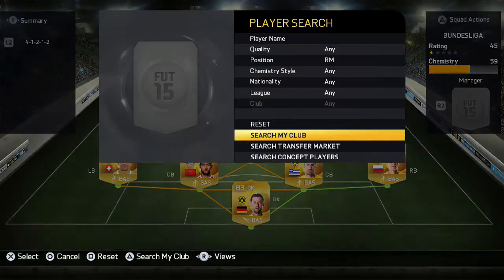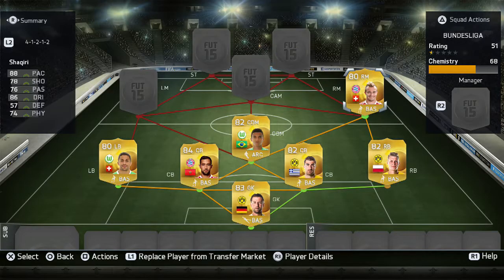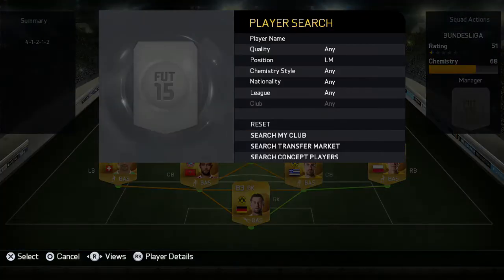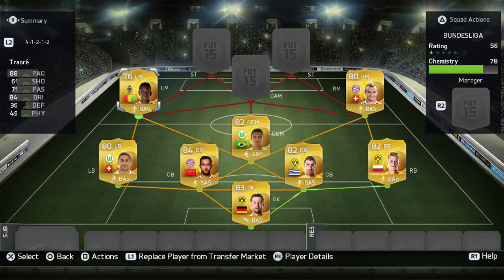Moving on to the right midfield, I went for Shaqiri. He's very very good — he has good pace, shooting, and dribbling, and also has 4-star skills and 4-star weak foot. For the left mid, this is a bit controversial, but I went for Traore. You could save up for Royce but at the moment I don't have the coins for him, though Traore does the job for now.